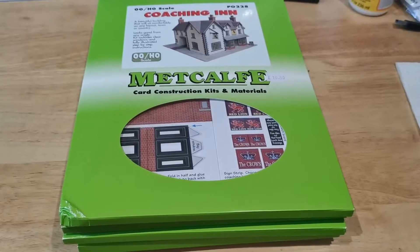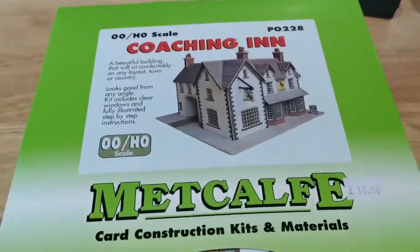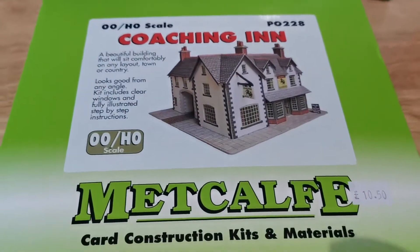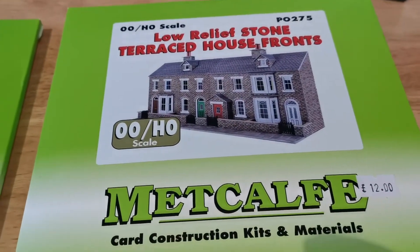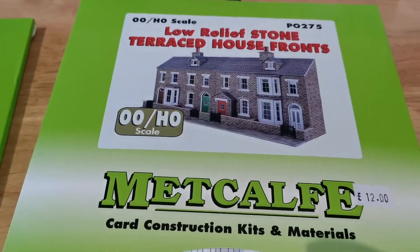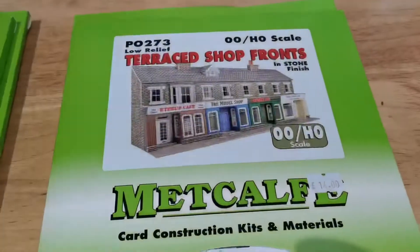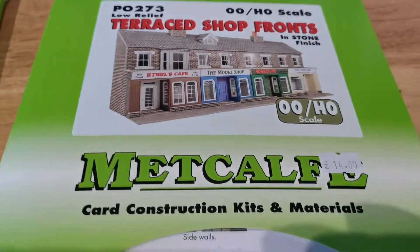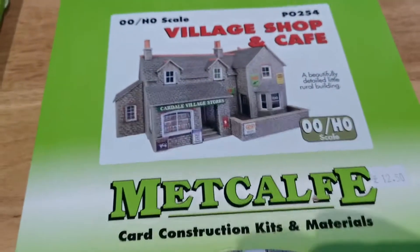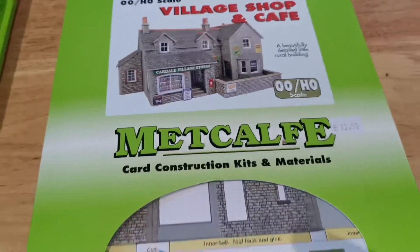With the success of my house the other day, I've now bought a further five, so I've got some more buildings. I now have the coaching inn, which is going to be my pub. I've got the low relief terrace, so they're going to go against the wall — I've got two lots of those. I've got a row of terrace shops, and I've got a village shop and a cafe. I'll show you when they're all built.